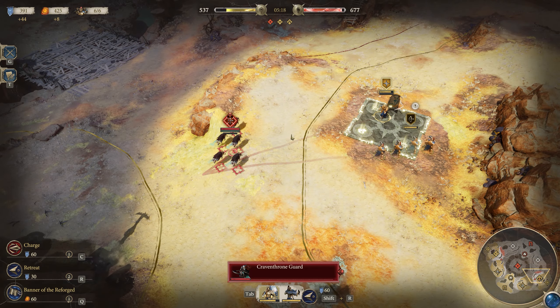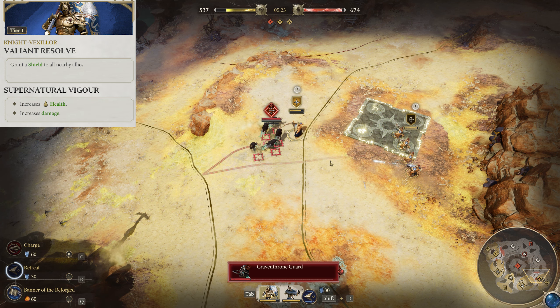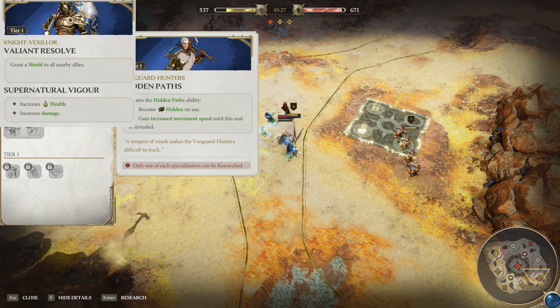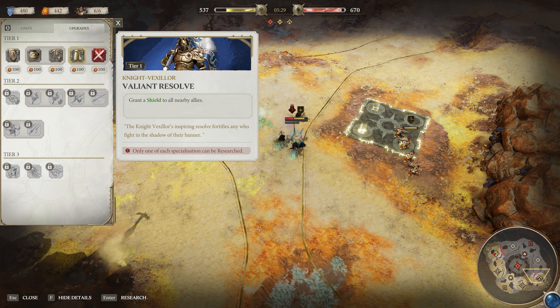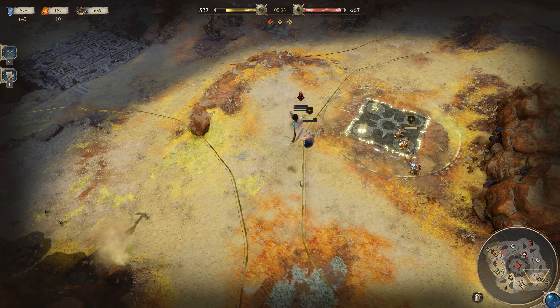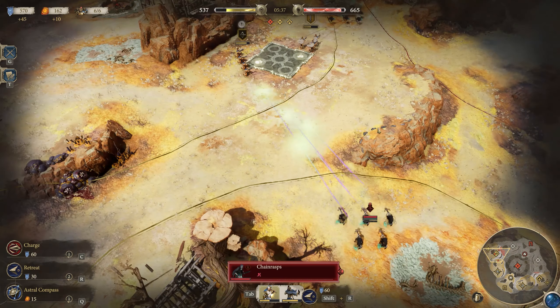You have the choice of two tier one techs for the Knight Vexilor. Valiant Resolve passively grants shields to nearby allied units, or Vigor increases health and damage. If you're using this guy alone in combat, Vigor works great. Otherwise, Resolve is the way to go to lift your whole army along with him. Overall, it's a great hero capable of dealing damage, tanking damage, and doing a bunch of healing — it does a bunch of things really well.